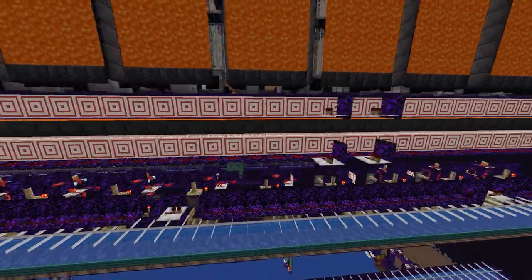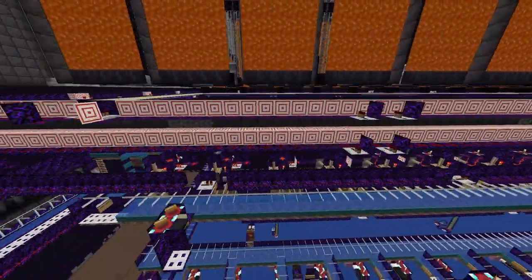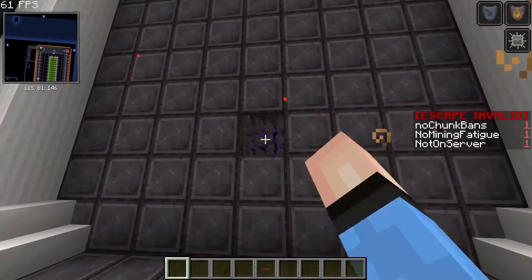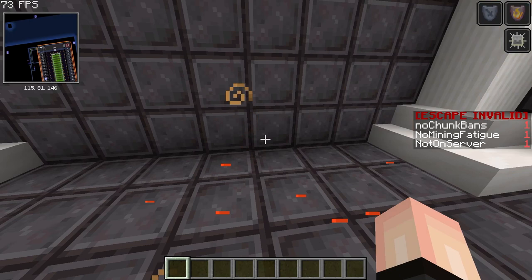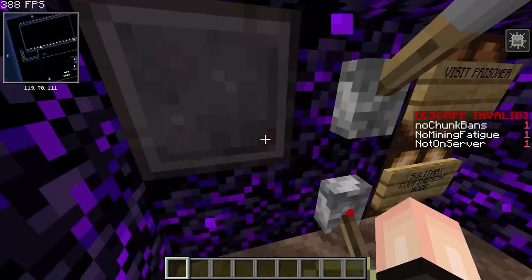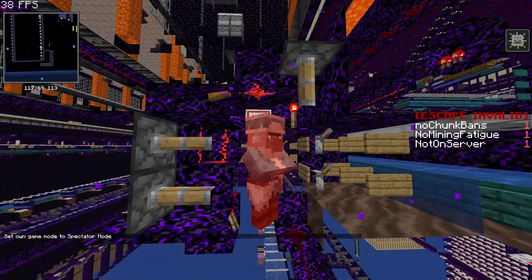What makes the main cells inescapable is the fact that the entire hallway is surrounded in regenerating netherite. The way that works is by pushing a cobblestone generator up the walls, and as you can see here, it's very effective. Each cell also has a solitary confinement cell, making the total cell count 113.